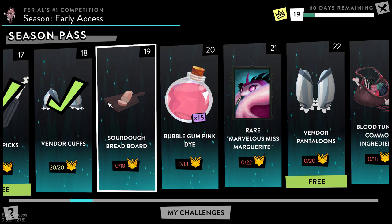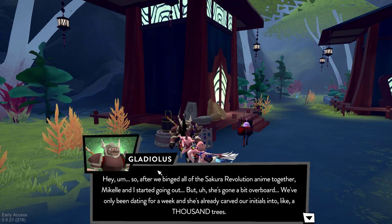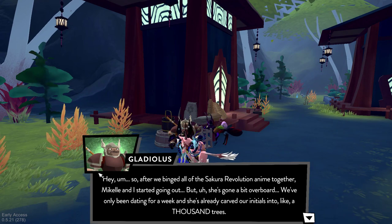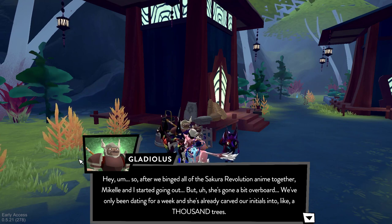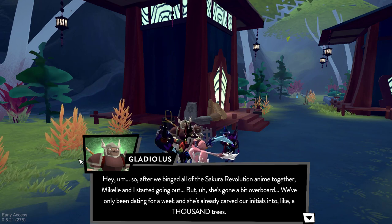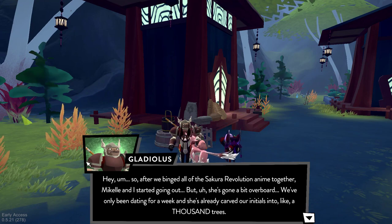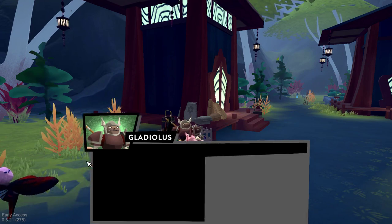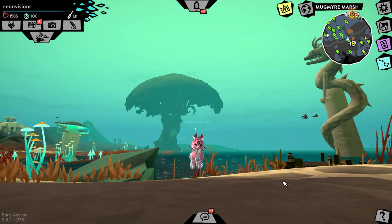Let's go ahead and continue with the premium pass — we are on tier 19, the Sourdough Breadboard, yes! The first quest I was able to locate is with Gladius. He says: 'After we binged all of the Soccer Revolution anime together, Michelle and I started going out.' But she's gone overboard — they've only been dating a week and she's already carved their initials into like a thousand trees. We finally completed tier 19 and unlocked the Sourdough Breadboard!